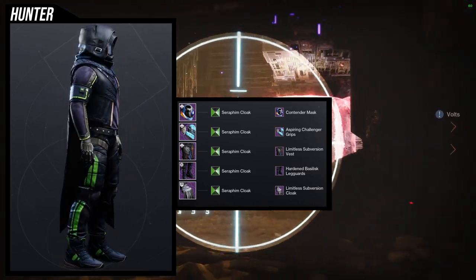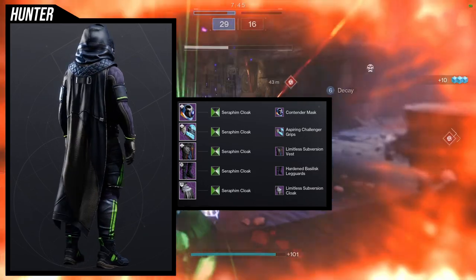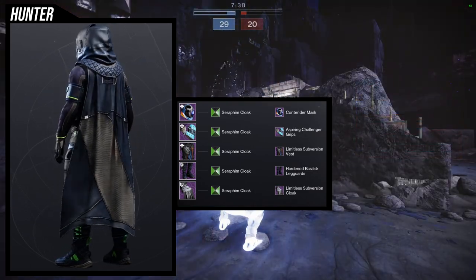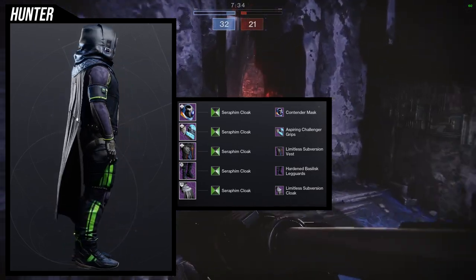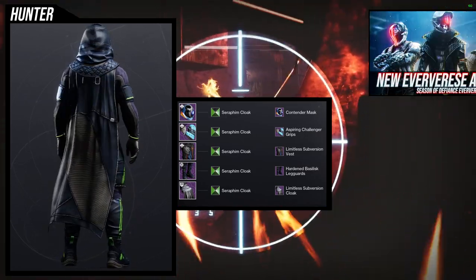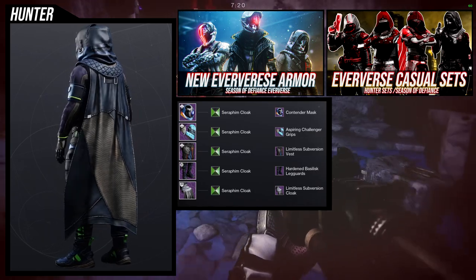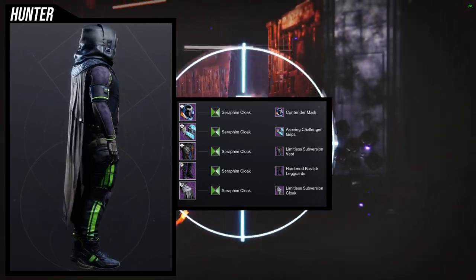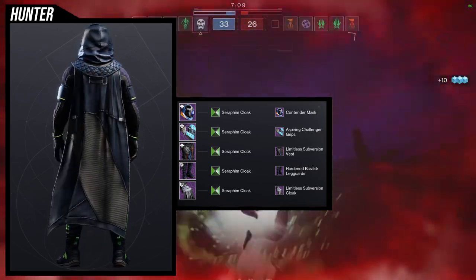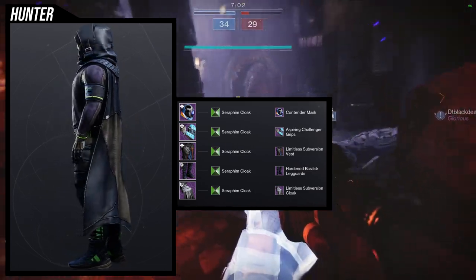For the arms, Aspiring Challenger Grips is the new one for this year, and I actually really like it — the green lines you see on the arms are actually glowing, which is really cool. For the chest piece and cloak, we're using Limitless Submersion together because I don't like combining the Limitless Submersion cloak without its chest piece — it looks off. The Limitless Submersion cloak has leather straps at the neck that are attached to the cloak, not the chest piece, so it looks really dumb without the chest piece.